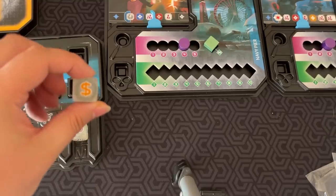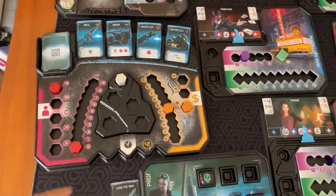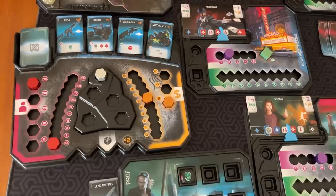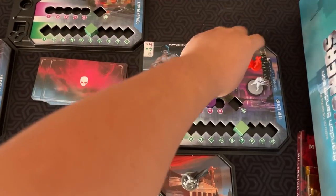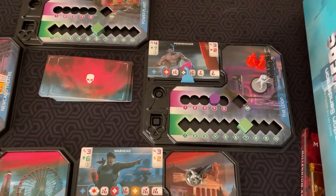Now let's go over the other die faces. The money symbol just gives you $1 towards buying equipment. Your team has a bank and each money die increases it by $1, and then you can buy equipment. Red attack faces like this kill reinforcements — these guys are bad guys. Each red die face kills one if you're on the same space as them.